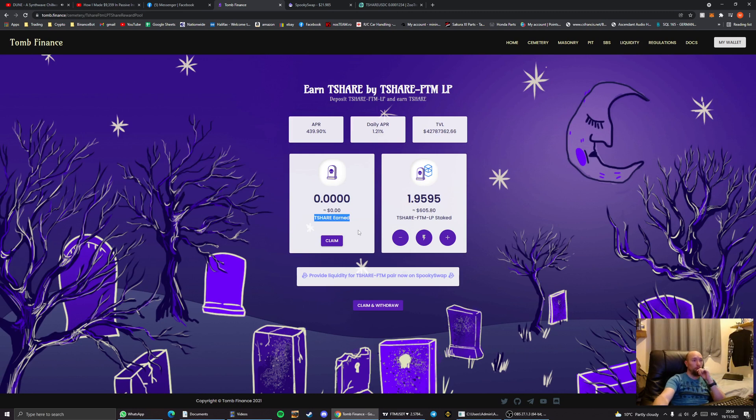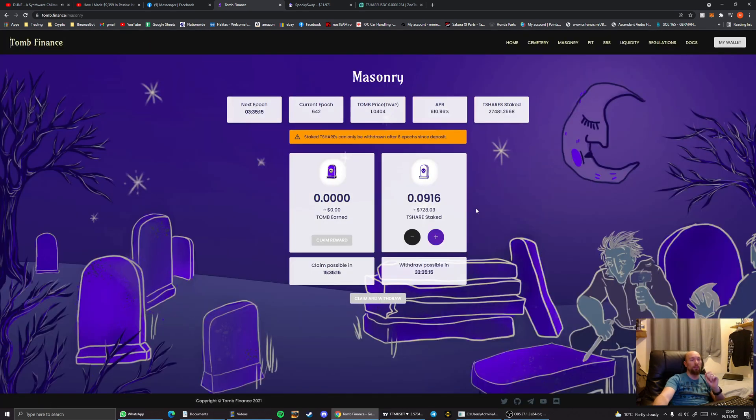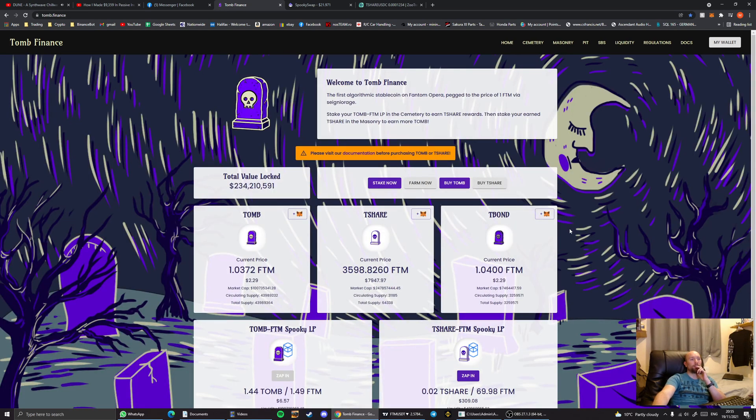That's the daily process for collecting and compounding. The reason we do all of this is to keep the phantom-to-tomb ratio above 1.01. When the number is high, it incentivizes people to sell their tomb for phantom, since they get more phantom when this ratio is elevated. When people sell tomb, that lowers the tomb price and raises the phantom price, bringing the ratio closer to the 1.0 peg — but we want to stay at 1.01 because that's what pays the most in the masonry. That covers how to use the tool; beyond that it's about contemplating token prices and moving things around for maximum profit.